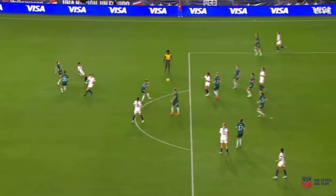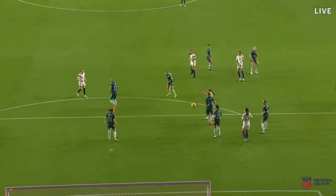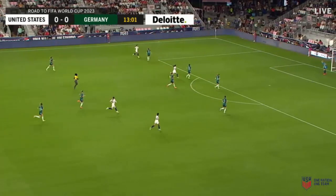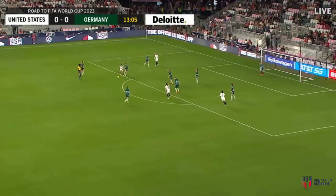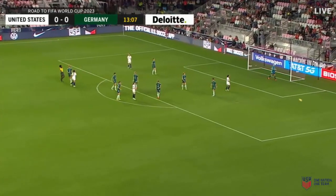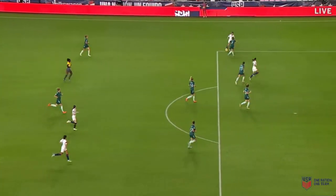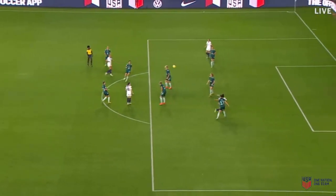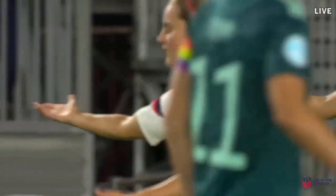Better from the US. You can see how many numbers are committing to the attack — the outside back adding the advantage. Smith, Morgan, Pugh, Lavelle all forward. Smith outside the box, setting it in — well wide of Froome. Is this pace going to continue from both sides? Incredibly open, just end to end. Sophia Smith sizing up — ball dispossessed in a bad spot. Lavelle keeps it rolling.